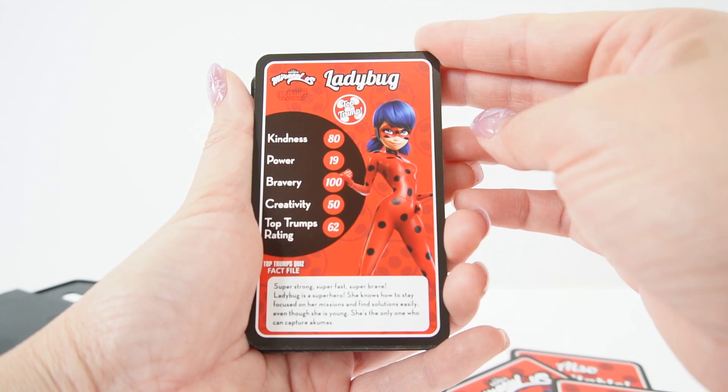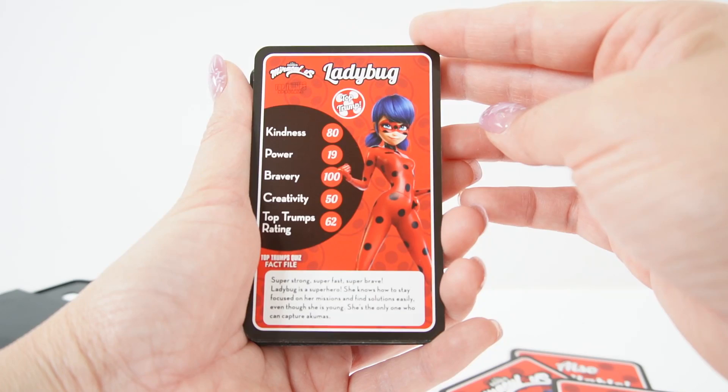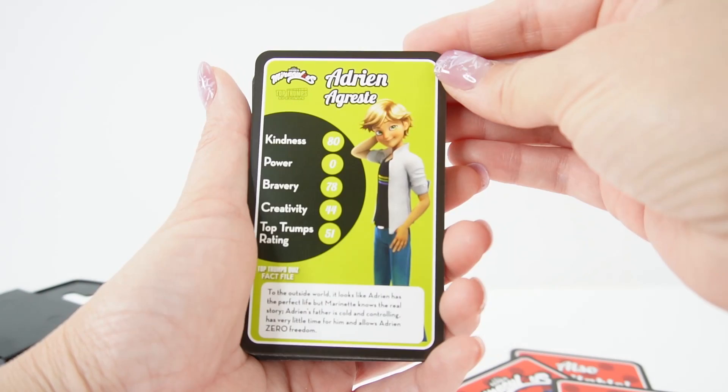Here's Ladybug — super strong, super fast, super brave. Ladybug is a superhero. She knows how to stay focused on her missions and find solutions easily, even though she is young. She's the only one who can capture Akumas.